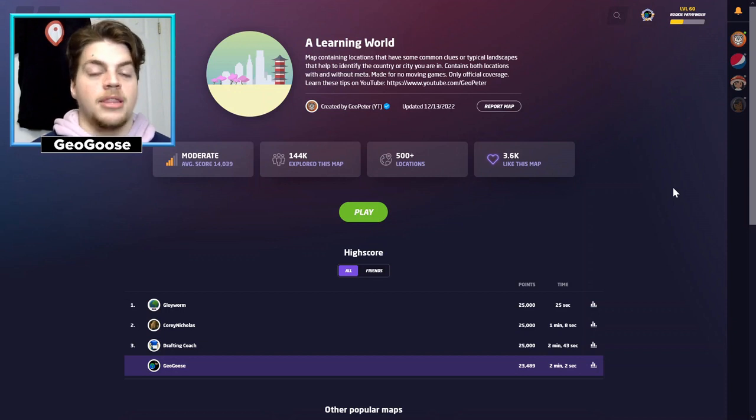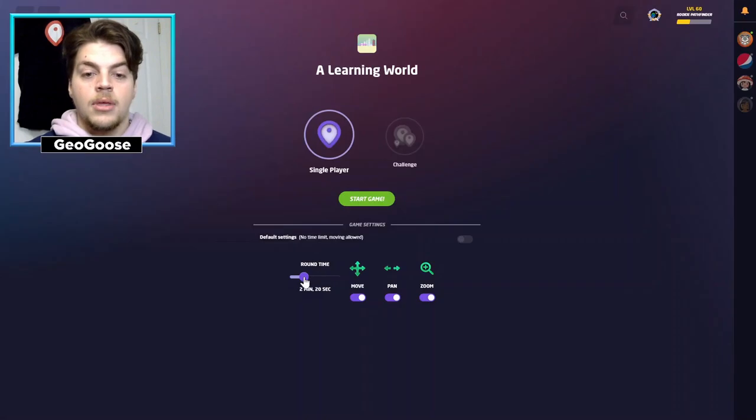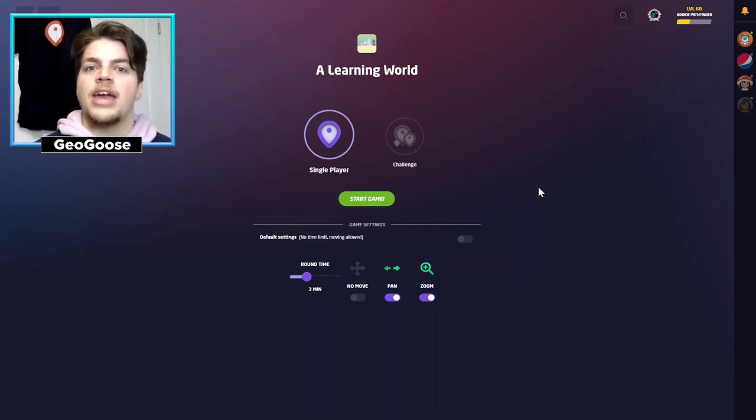I found a map created by the legendary GeoPeter, one of my favorite GeoGuessr content creators. He made this map specifically to test different countries or city landscapes to see if you know where you are around the world without any meta. We're going to be playing without moving, giving myself about three minutes per round on A Learning World, and I'm aiming for a score of 20,000 in each seed as a good indicator of skill. So without further ado, let's get right into it.